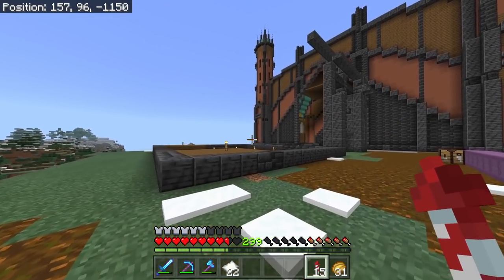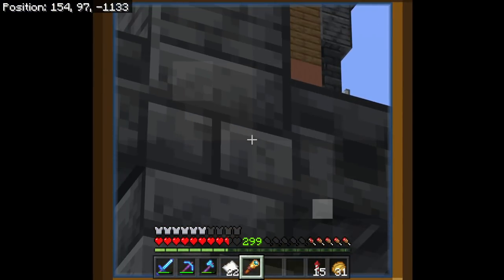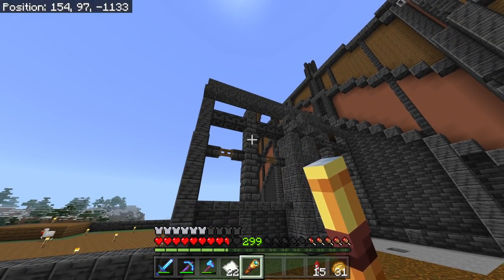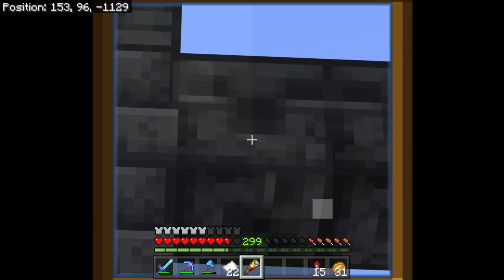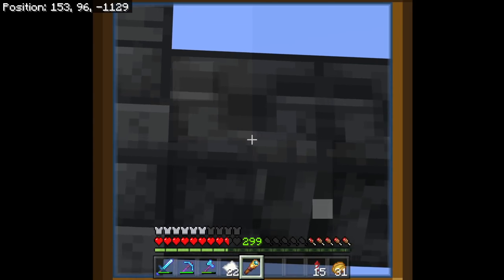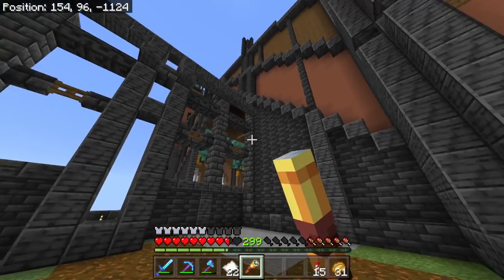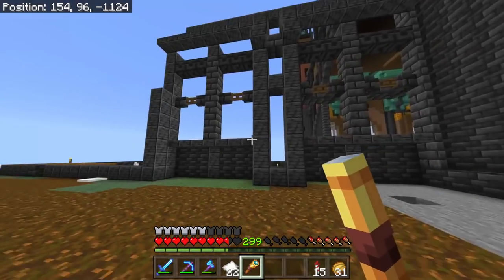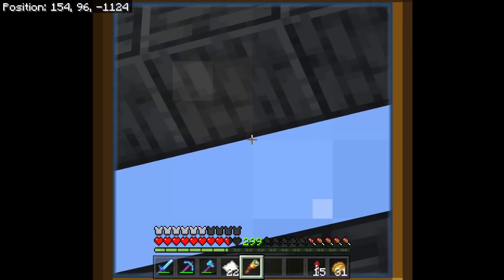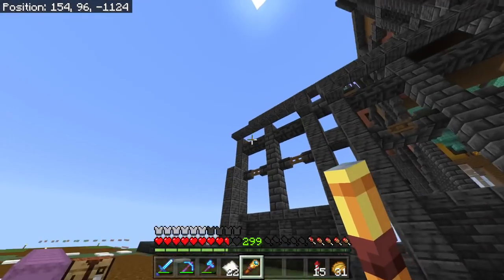This is also the first time in this entire let's play where I'm using chiseled deepslate, even though my whole building is made out of deepslate, just because I don't necessarily like it. I really can't tell what it's meant to be — like is that a shulker, is that a warden? But it is a nice combo breaker when you just basically have the same textures everywhere, and it kind of looks nice lined up like this. So I'm just letting it be down here, but nowhere else — this is the only area.